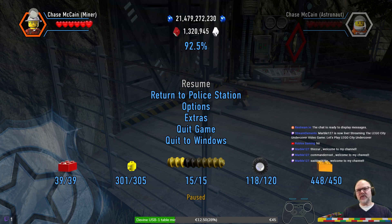448 of 450 — we need two more gold bricks. Four more character tokens and two more disguise tokens, and then we're done. So I'm not sure why we are only at 92%, but that's for another video.